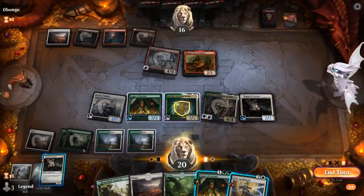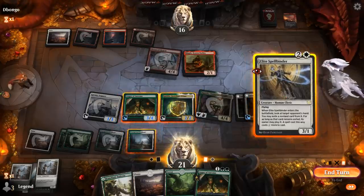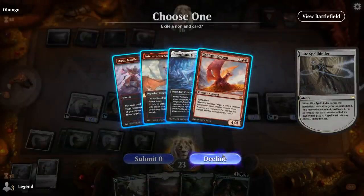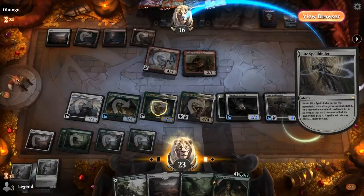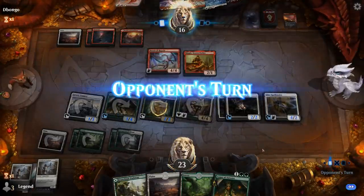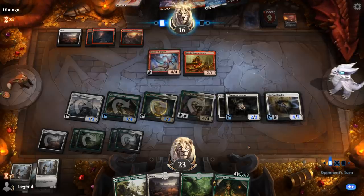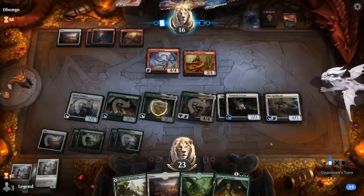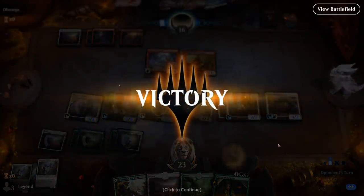As tempting as Aspirant is, I think I still want to play the Spellbinder here. We see lots of Dragons — Goldspan being the scariest one right now. Magic Missile also quite powerful, can kill Katilda, but at least it doesn't deal with Sigarda. Let's just make Goldspan more expensive. I'm okay if they kill one of my humans. And you can sort of see how all the card advantage plus the extra mana from Katilda works quite nicely together. Our opponent doesn't quite know what to do and decides to throw in the towel, understandably — onto the next one.